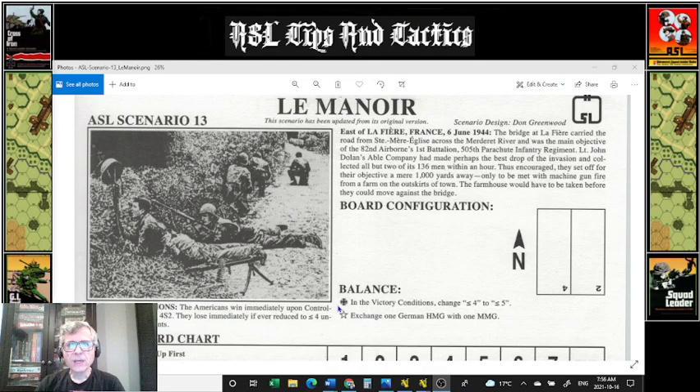Hello, ladies and gentlemen, George here with another ASL Tips and Tactics. I'm also known on Discord as Corporal Curious. This episode will feature the scenario called Le Manoir. It's ASL Scenario 13. It takes place on D-Day on the Norman coast. What happened on the Norman coast is there was a fight across Bocage — huge hedgerows that extrude from the ground with at least a wall of dirt four feet high. They're well depicted in the game of Advanced Squad Leader, and this is what this scenario is all about.